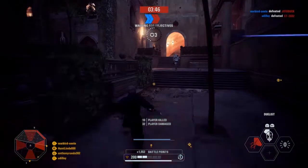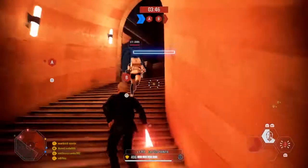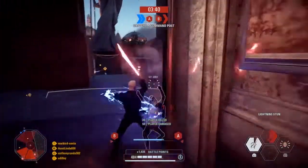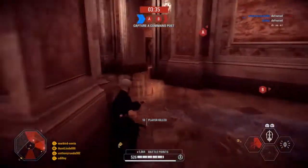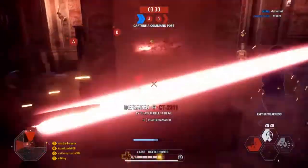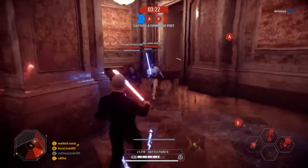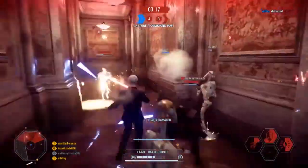The last thing I want to touch on is Dooku's three dashes. The normal amount of dashes a character has is two — that's the same for most heroes and all four classes: Assault, Heavy, Specialist, and Officer. But Dooku has three, and part of that is because of his character build. He is supposed to be one of the villains that is like a professional lightsaber wielder, and the dash is such a key part of lightsaber fighting that they gave him three.